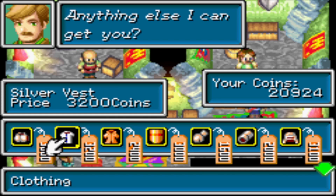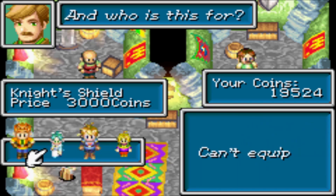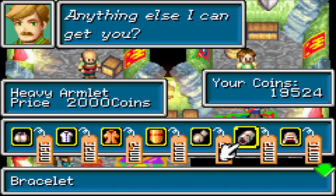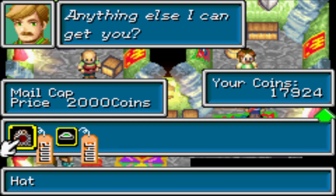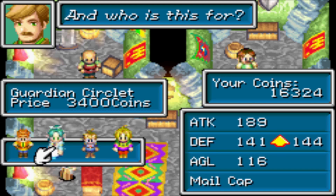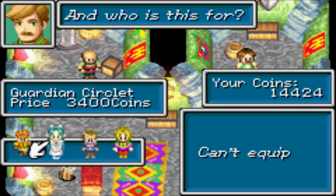Give that Silver Vest to... give that to Garrett. Another game ticket! Whoop whoop.